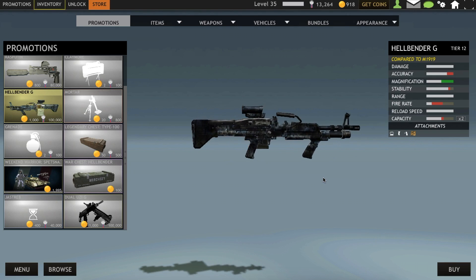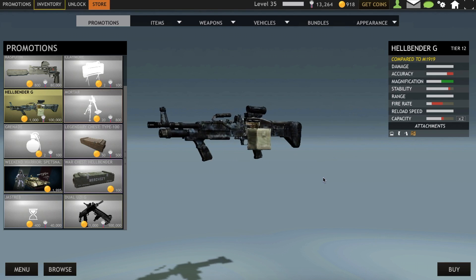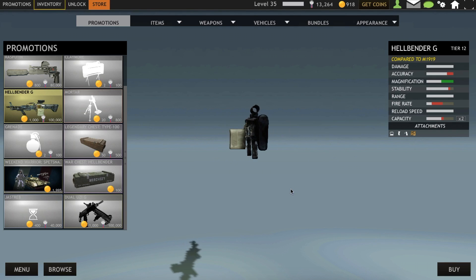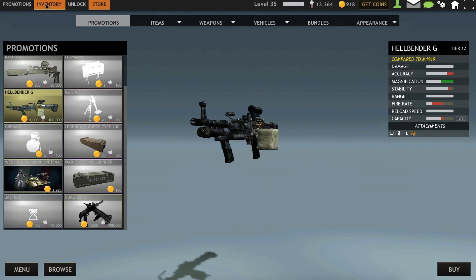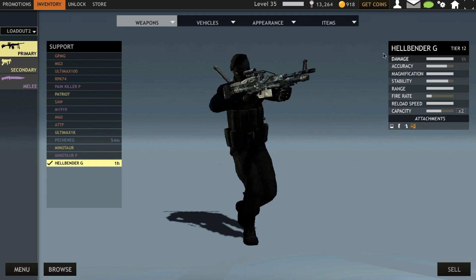So if you always wanted the Hellraiser G, just go for this thing, I guess. And the Hellraiser G is now the Hellraiser P. The Hellraiser G was upgraded to the Hellraiser P, not the Hellbender, and will remain in players' inventories. The same model as before — it's not this freaking thing.